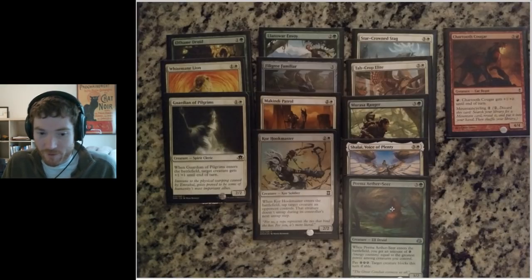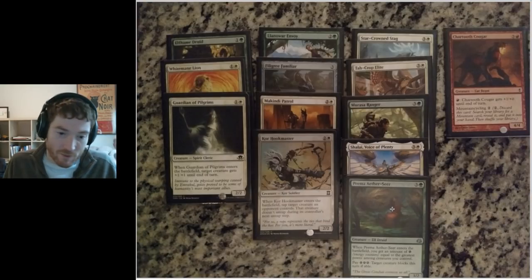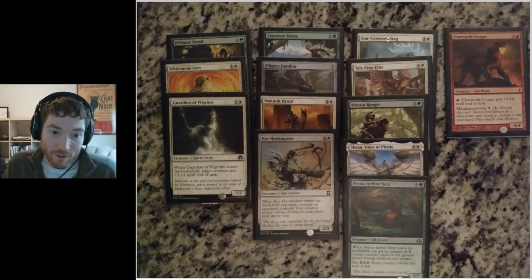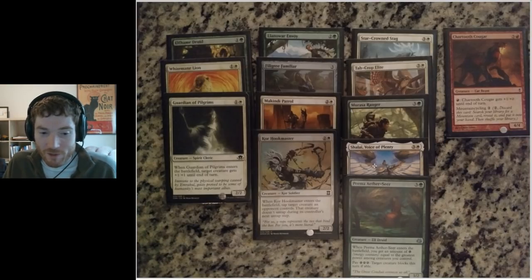Pima the Aether Seer was decent — a 3/2 for one green, three colorless. I get three Aether energy tokens when it comes into play, and I can spend three of them to force a creature on my opponent's team to block for a turn. Chartooth Cougar is a 4/4 for one red, five colorless with two abilities: I can pump its power for one red, and it has mountain cycling — I can discard it to search my deck for a mountain. The creature quality of this deck is really low overall; most creatures came late to me in the draft.